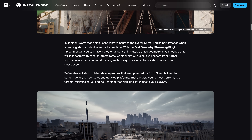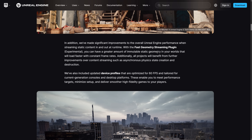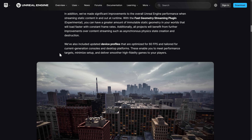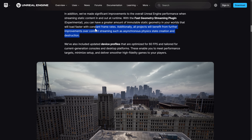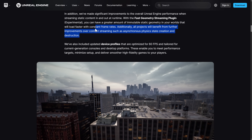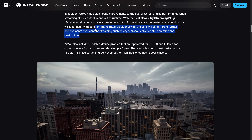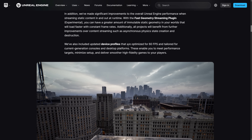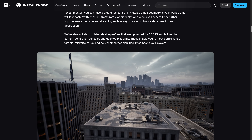You can create a greater amount of static geometry in your worlds that will load faster with constant frame rates. Additionally, all projects will benefit from further improvements to content streaming, such as asynchronous physics state creation and destruction — a lot of Unreal Engine 5.x bottlenecks come from lack of parallelization. They also updated device profiles optimized for 60 fps, tailored for current-generation consoles and desktop platforms.